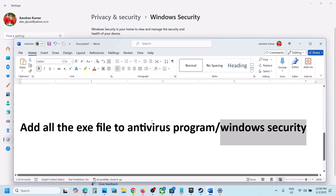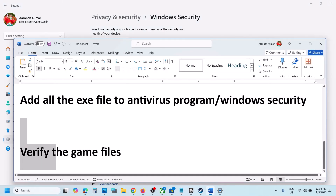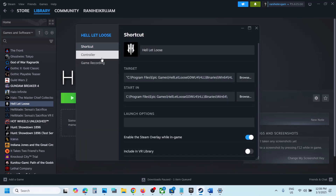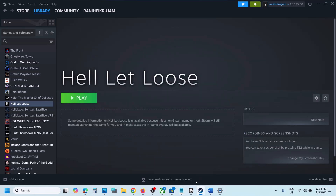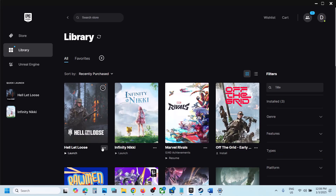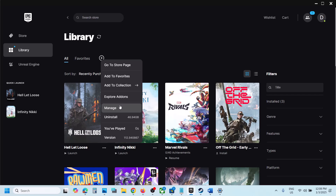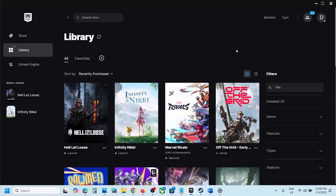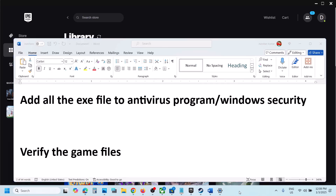If still not working, the next step is to verify the game files. In Steam, right-click on the game, select Properties, go to the Installed Files tab, and click Verify Integrity of Game Files. For Epic Games Launcher, click the three dots on the game, click Manage, then click Verify. After verification is complete, launch the game and check.